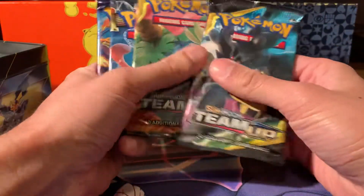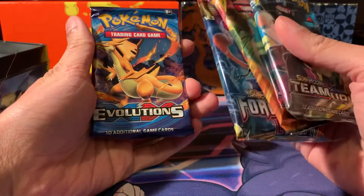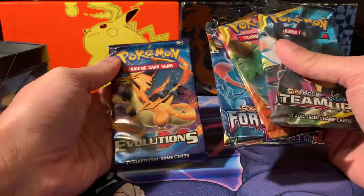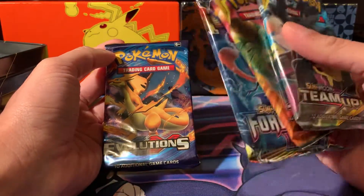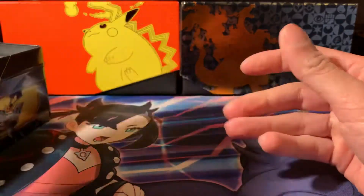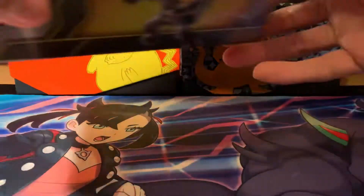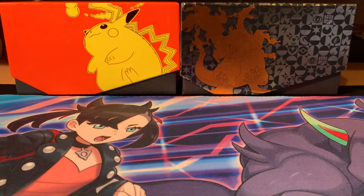If you look at the actual packs in there, you've got some nice ones - two Team Ups, Forbidden Light, and Evolutions. We know Evolutions is the most sought-after pack at the moment, especially with people like Logan Paul opening base set packs. This is like the proper nostalgia for everyone. We also have a tag team little metal marker. I'll set these packs to the side and show you the other tin as well.